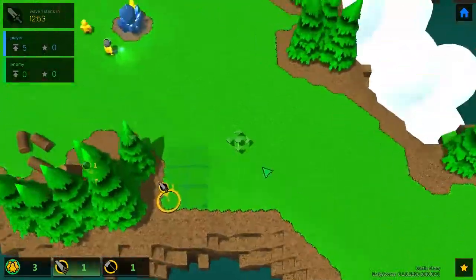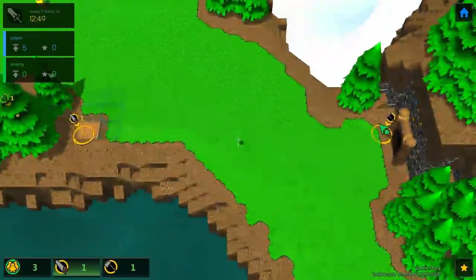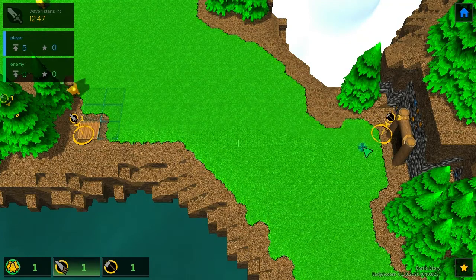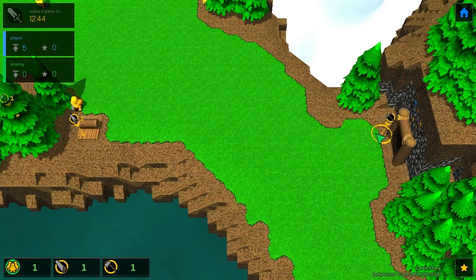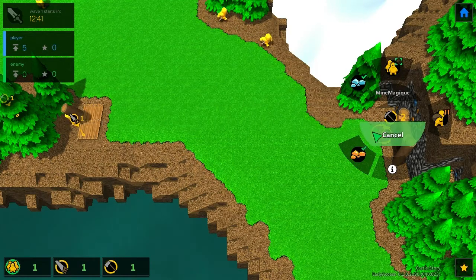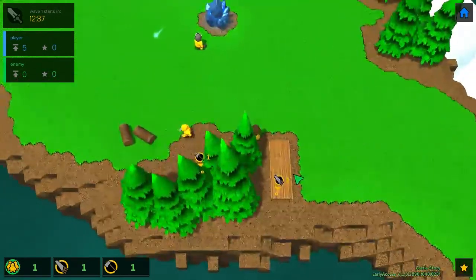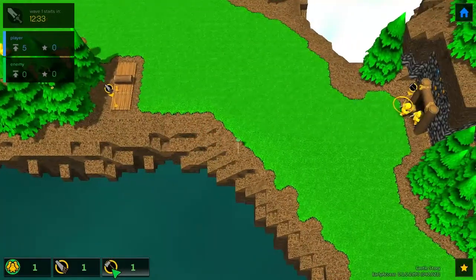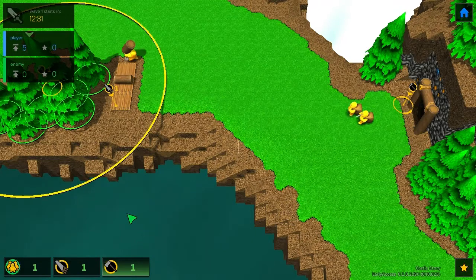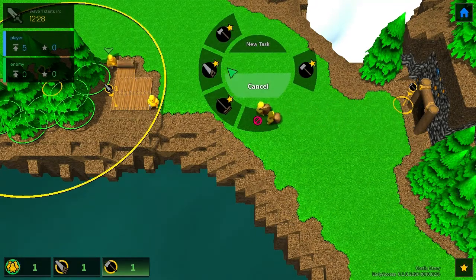We have the mine — I'll send two guys to go mine stuff. We can tell them not to mine the orange crystals since I think we need more bricks more than anything else. These guys should mine and place everything in the stockpile. We might want to place a few more stockpiles, so let's do that now — I can hold right mouse button to create multiple structures.